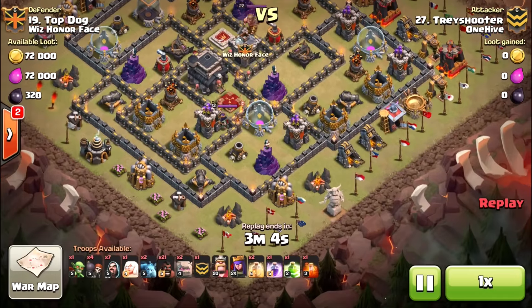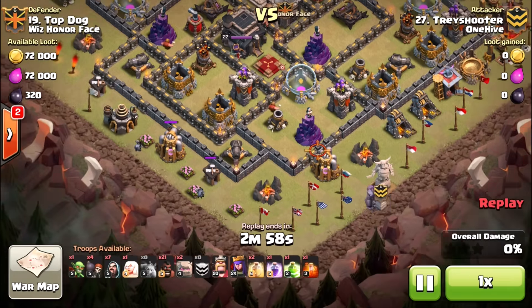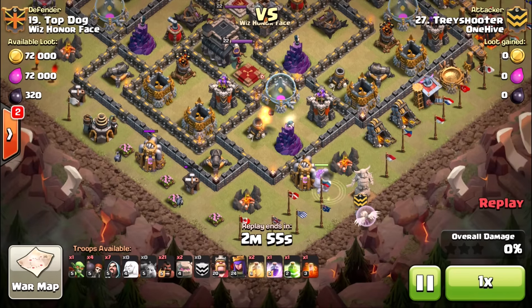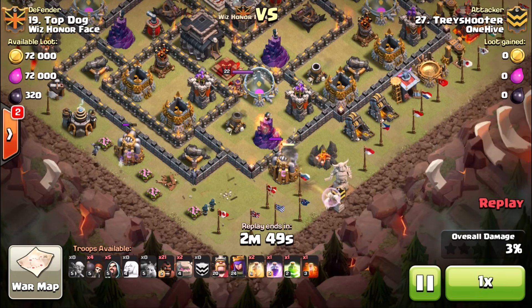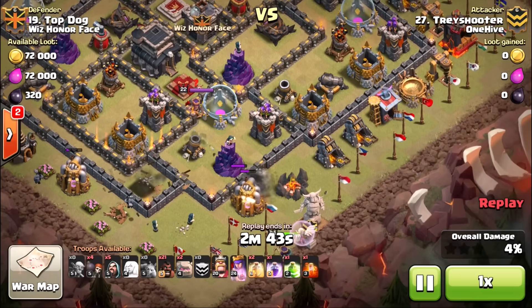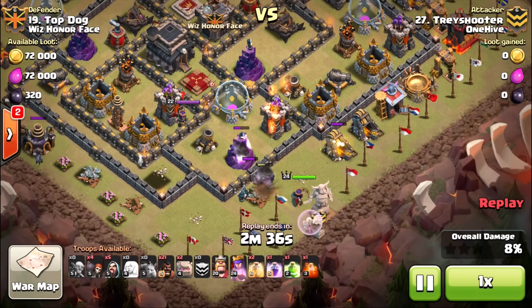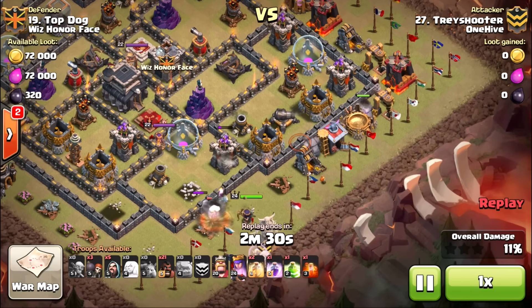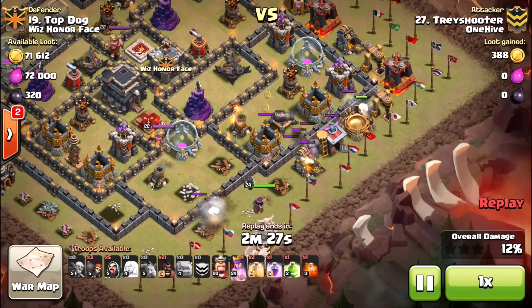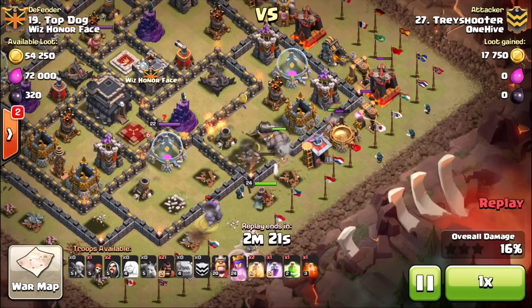Alright, here we go — Trey going in, sends that golem down immediately without any type of lure. Puts a couple of minions down to help create that funnel, making sure the queen was not going to travel that direction. If you're ever going to try even a miniature queen walk, you've got to force her to go where you want her — you can't just pop her down and hope. You see the golem doing all the tanking while also getting healed up. With the rest of the golems going in, the healer is still healing that golem and once the wall breakers bust this open he's going to redirect back up.